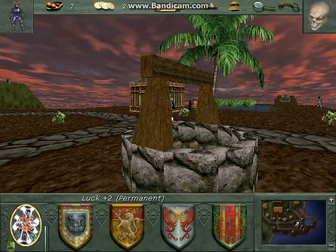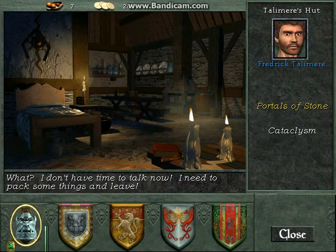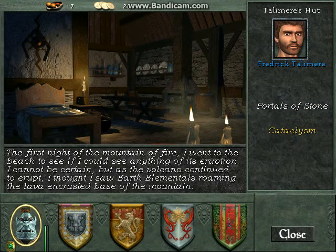In a lot of these places, the different buildings that you see have people. 'I don't have time to talk now. I need to pack some things and leave.' Portal stone - 'Ah yes, the portals. I've been studying them and the last culture that built them for years. They were built by the civilization that had its day long before the lizard men came to inhabit these islands. They were a means of instantaneous travel between the islands. Suddenly the power stones needed to operate them are in short supply. The first night of the mountain of fire, I went to the beach to see if I could see anything of it. I cannot be certain, but as the volcano continued to erupt, I thought I saw something across the face of the mountain.'